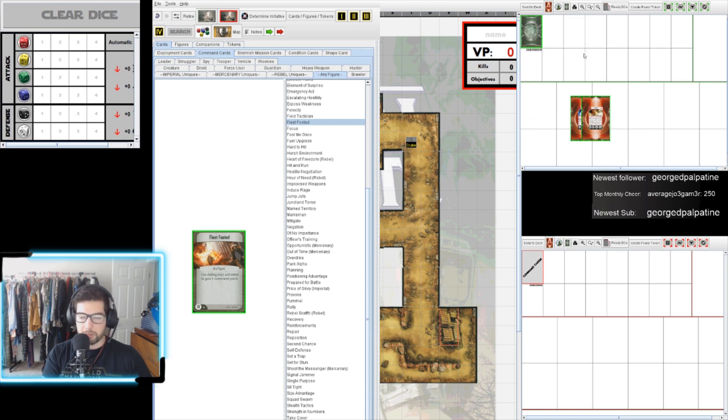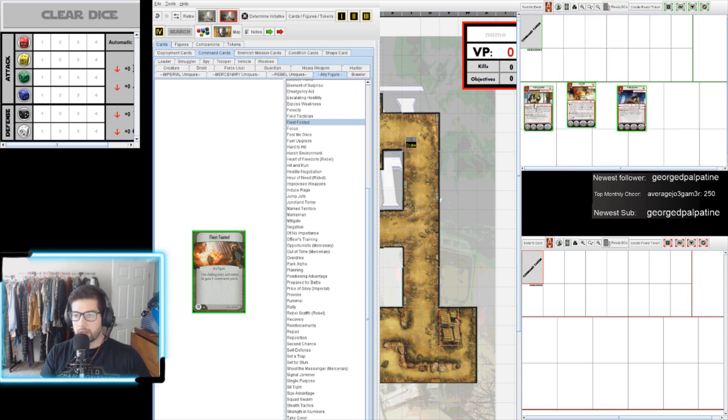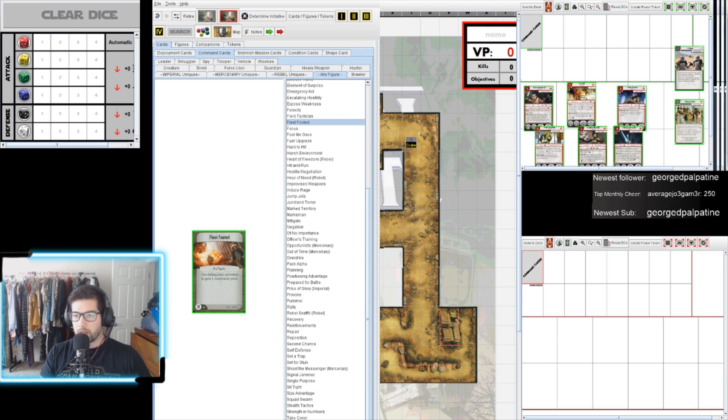If you need to delete something, just draw multiple, draw all of them, then highlight and delete. Another thing we need to do is make figures for all of these. Just click and drag to highlight the whole list, then press Ctrl+F and it will create a figure for each one. You can then drag them around and place them on the board.